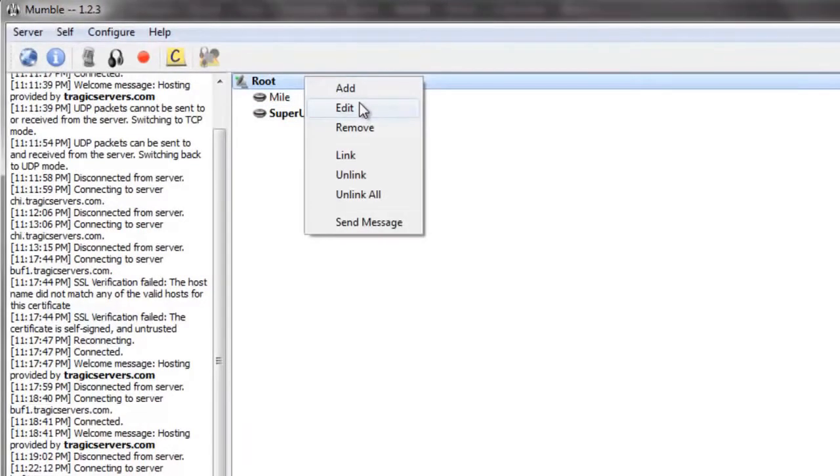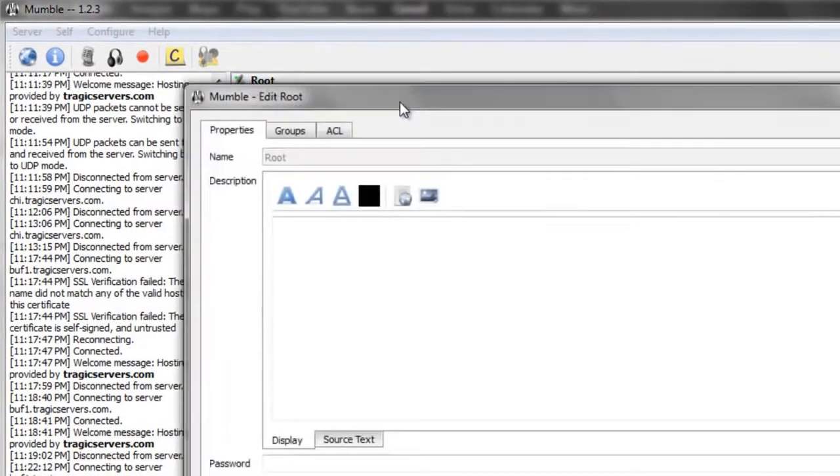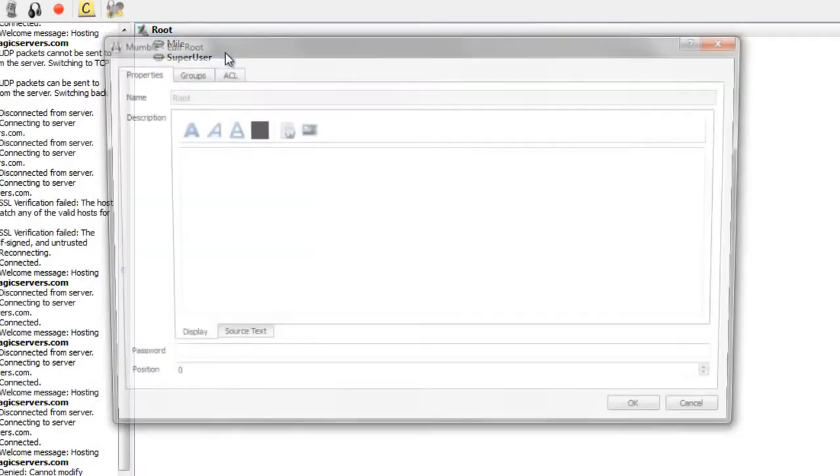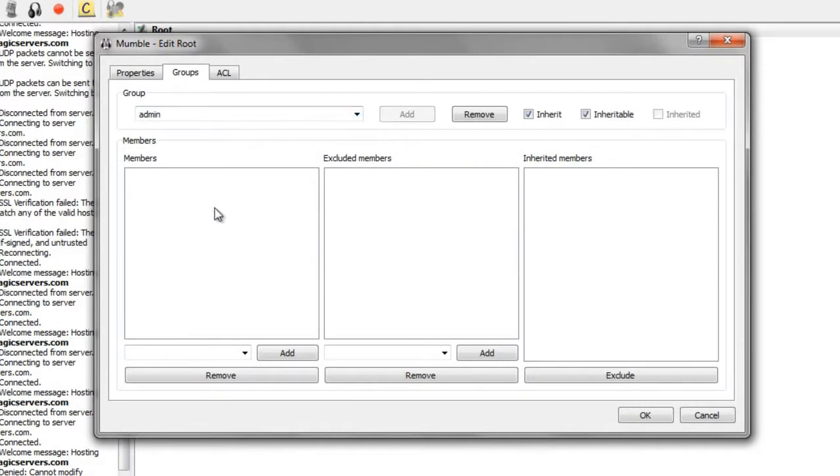The first thing we're going to do is add an administrator. I already logged into Schwan and registered myself on the Mumble server. So now if I right-click on root and press edit, then click on the groups tab and go to admin, I can add members. I'm just going to type in Schwan. When you press add, it's going to be italicized briefly then go to regular font. If the name stays italicized, that means you did it wrong — it means the user you added wasn't a registered name and it won't work. So make sure before you add people to the admin group that they are registered on Mumble and that you spell their name right. Then press OK.